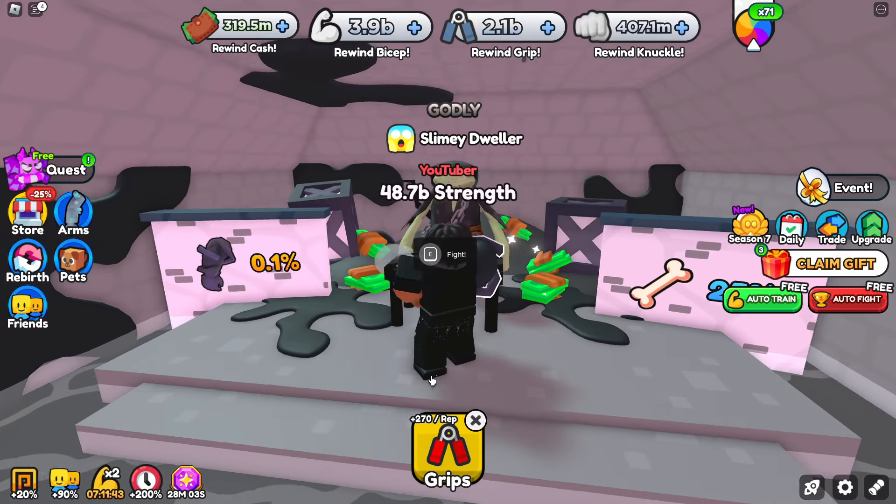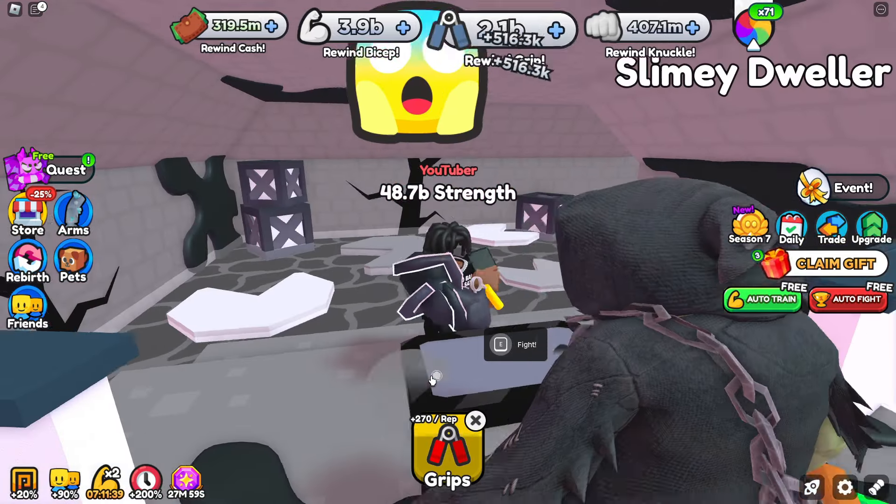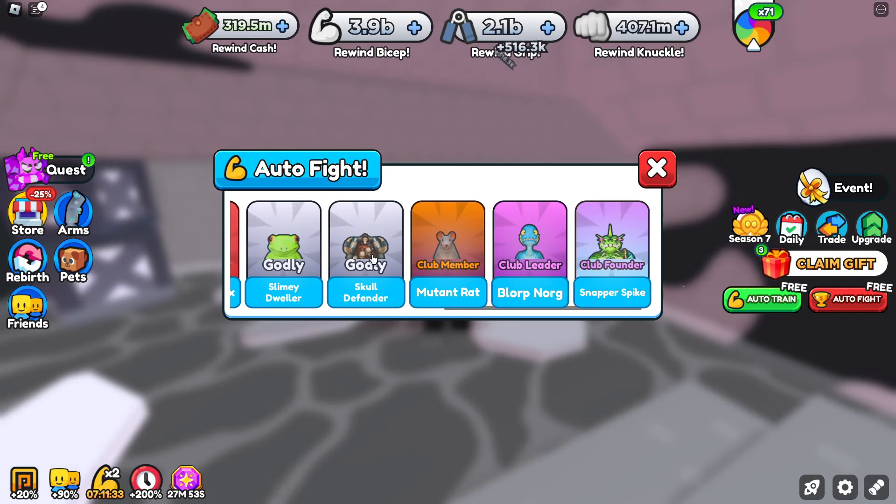Once you've beaten the slimy dweller you can keep fighting him for rewards or move to the next bosses. If you go to auto fight you can see there are three more bosses: club member, club leader, and club value.